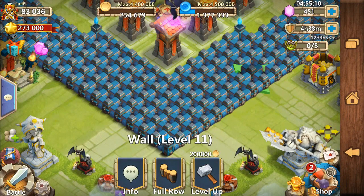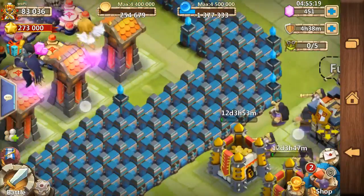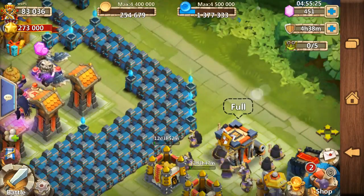Seriously, are IGG's graphic designers so lazy to add just one skin? And I'm not even saying it looks the same as the level 10 walls — there's just a different color, and instead of flames there's a floating diamond.